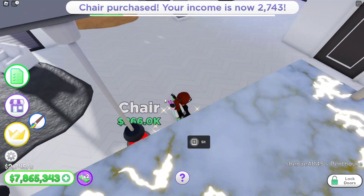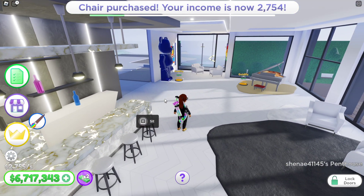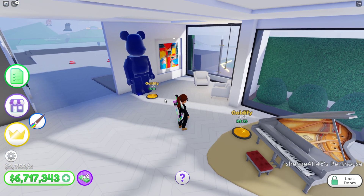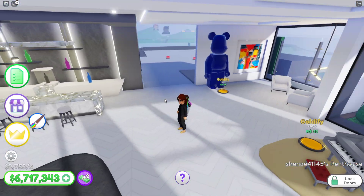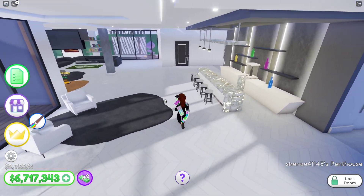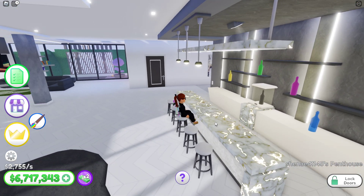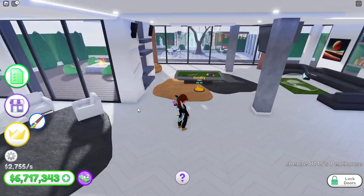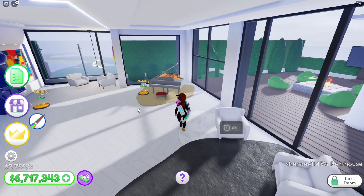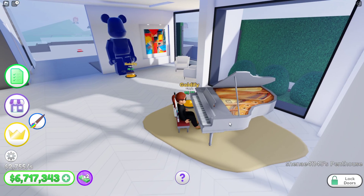I'm guessing this is like the bar, not the kitchen. We got a little sitting area right here — the artwork is nice. I actually like this statue more than the other one. I like that bar. You got a little sitting area right there. Piano — you know you're about to stop the video right here. I'm poor, I am poor.